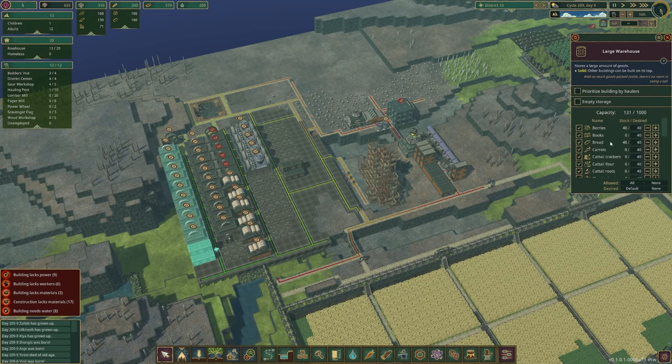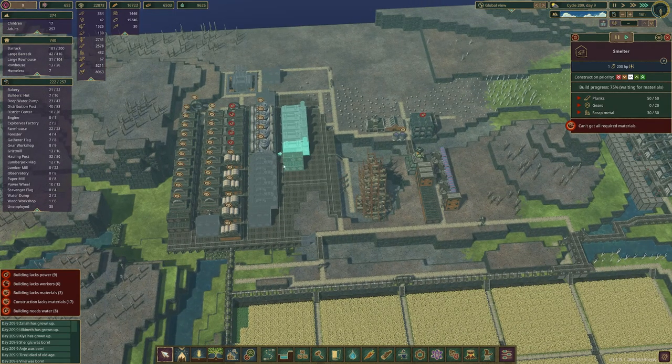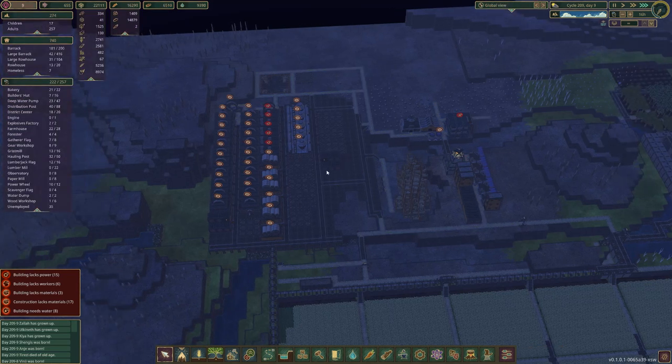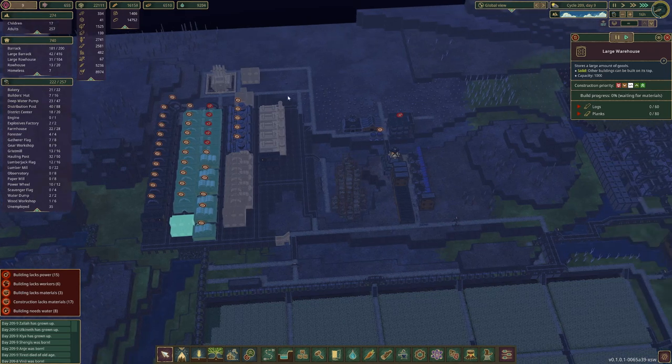Okay, allow none — only planks can go in here, and we'll put a thousand. This one is for metal blocks — allow none, and only put metal blocks, thousand. This should make it so we always have a thousand of each item. Apart from dynamites we'll have 500 paper and 500 dynamites. We have a thousand of everything which is great — exactly what we need.